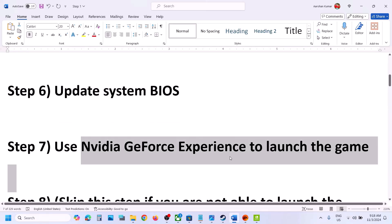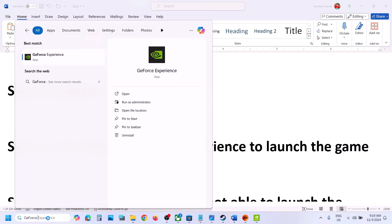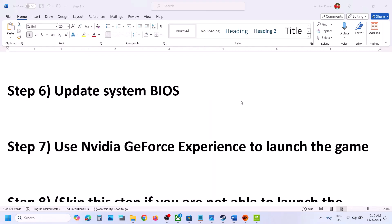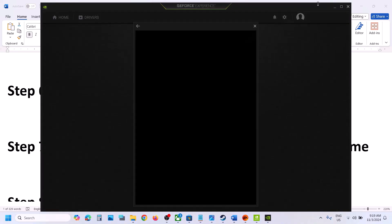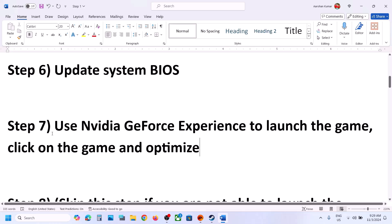The next step is to use NVIDIA GeForce Experience to launch the game. If you are an NVIDIA user, open GeForce Experience and launch the game from there. On the GeForce Experience home screen, find the game, click on it, click Optimize, and then launch the game.